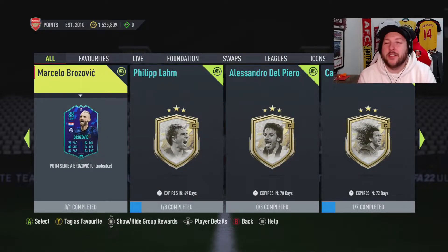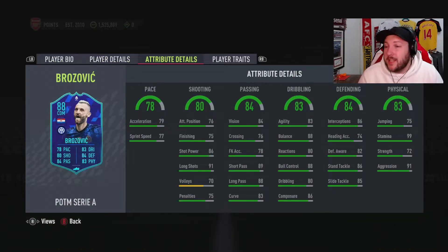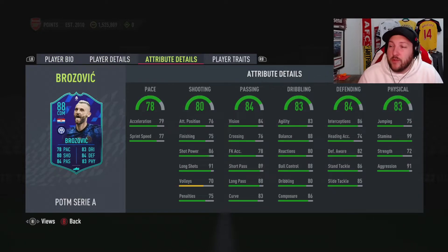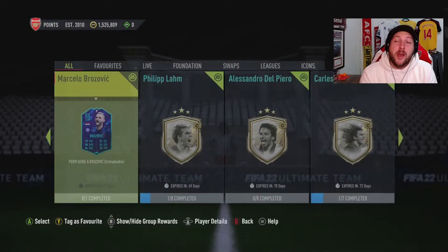Player of the Month Brovič is out and as you can see it's 88 rated, it's got really nice card stats. Freestyle, four star, medium-medium. Okay acceleration, sprint speed, nice agility and balance for somebody who's five foot eleven. Really rounded defensive stats and there are some good traits on him in there.